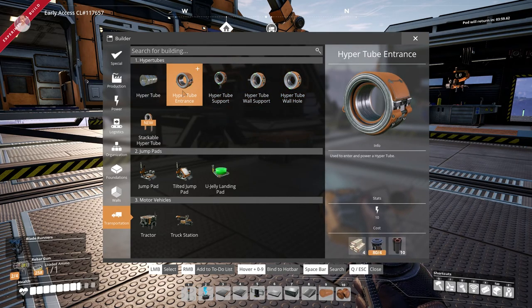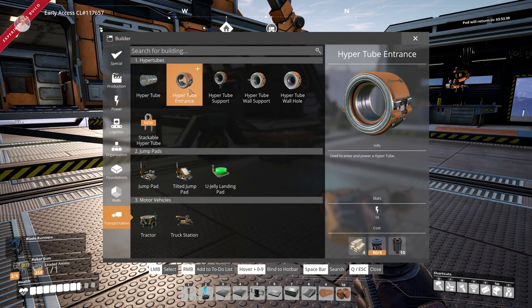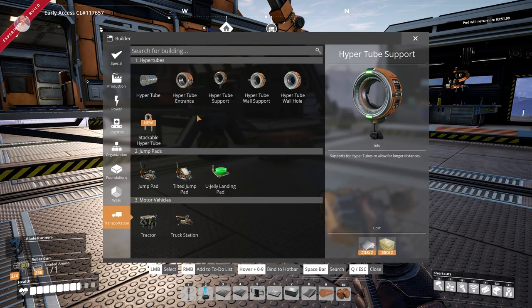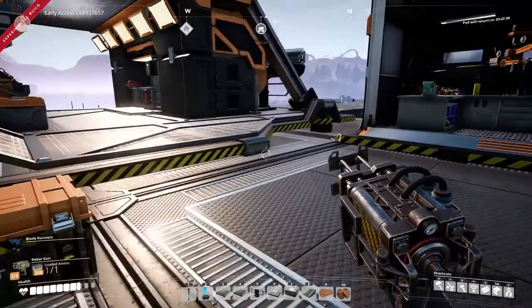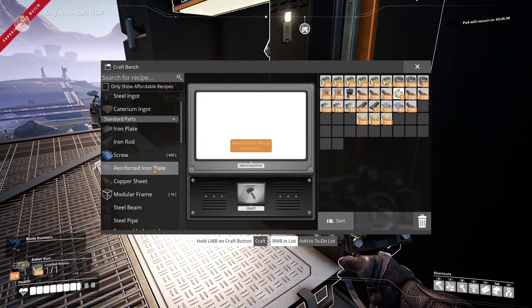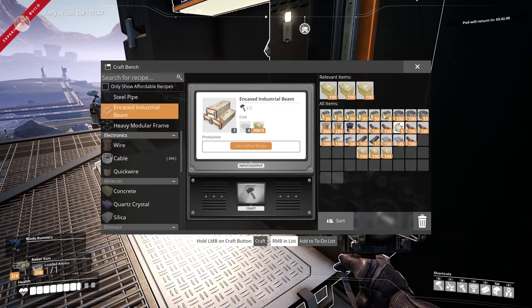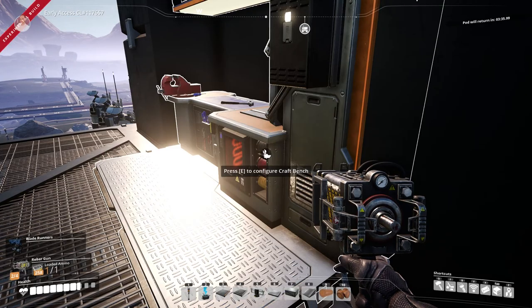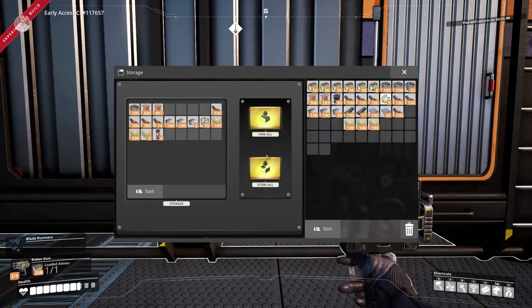So the hyper tube entrance requires a steel beam and encased industrial beams. The encased industrial beams require steel and concrete. So it looks like I don't have any more of those materials to build with right now.